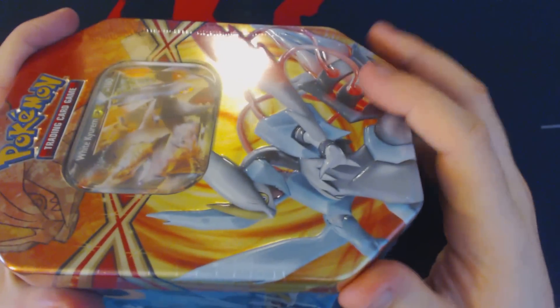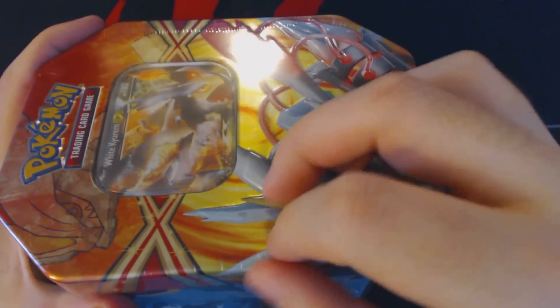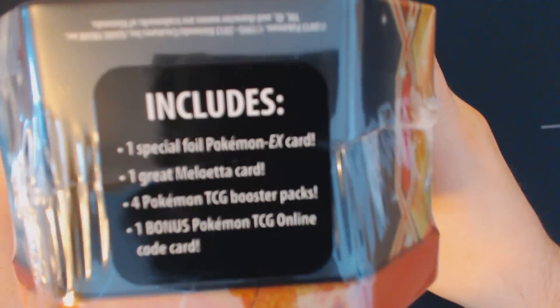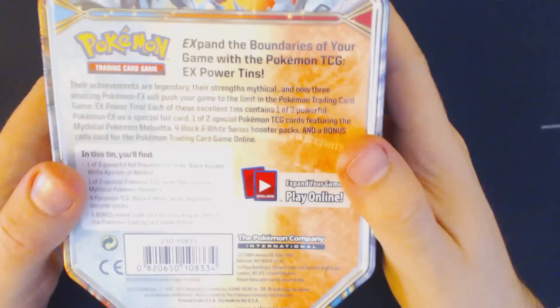The first thing we're going to notice is the art on the White Kyurem EX itself, as well as the Pokemon Trading Card Game logo, are textured, so you can more easily tell that what you're opening is a legitimate Pokemon product. We'll also see the sticker on the bottom, and the copyright and barcode information on the bottom of the tin.